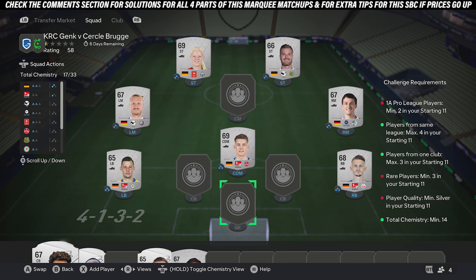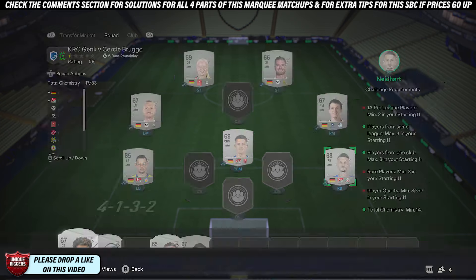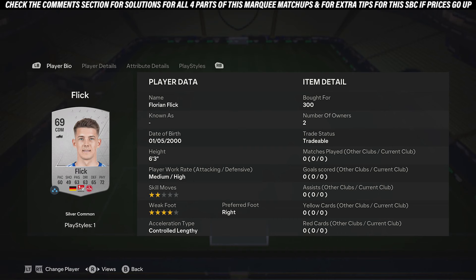To get the chemistry, all you want to do is just pick up seven silver cards from the same country. For example, if you want Germany, these cards — just an example — just seven silver cards all from the same country, they'll give you the chemistry.